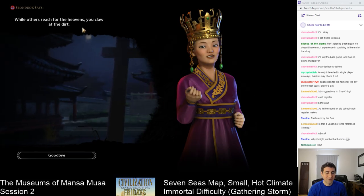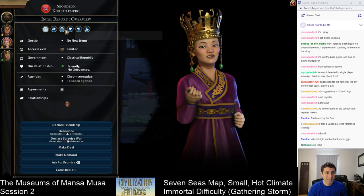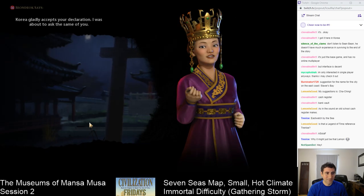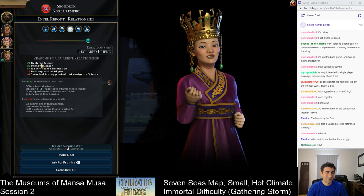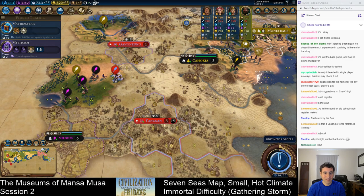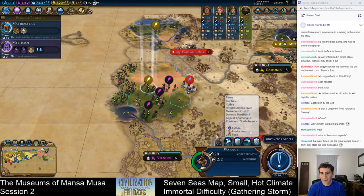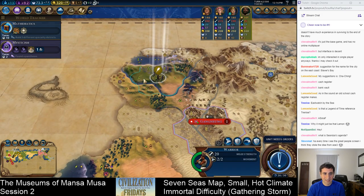So relations with Korea — she doesn't like me because she is disappointed that I ignore science. I'm going to try to declare friendship while the relationship is still okay. She accepted the declaration of friendship. We got plus nine for declared friend. Korea is a major candidate if we end up fighting someone later because they're so close, but we don't want to pick a fight right now. That 44 science per turn and 32 culture per turn is concerning, but her agenda is science — she likes people who have a lot of science.